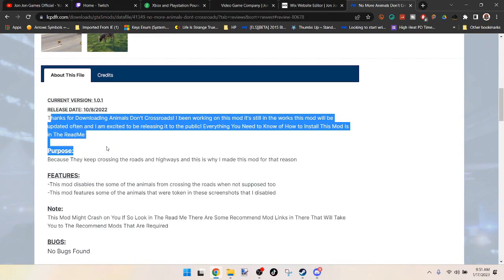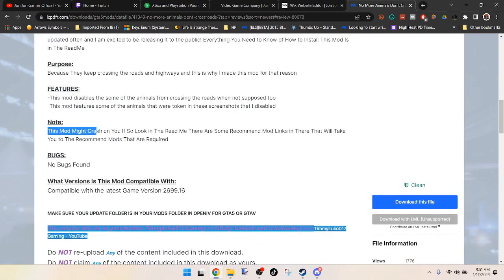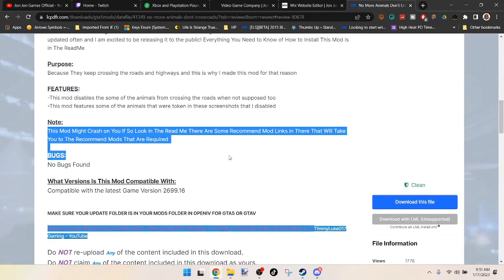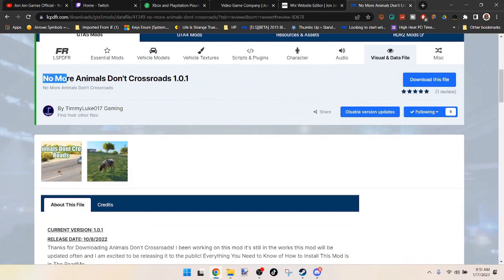It gives you a little bit more information on what it does and its features. It also gives you a side note. Once you go to the first link down in the description, it will take you to this page — No More Animals Don't Cross Roads, version 1.0.1. By the time you're watching this video, this might be updated to a newer version when GTA updates.